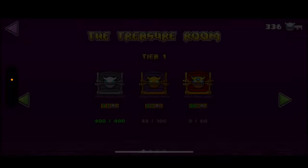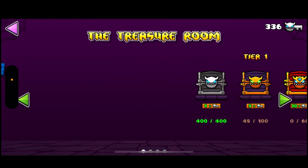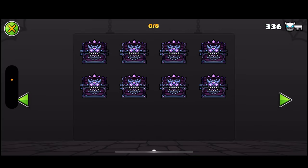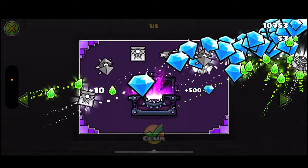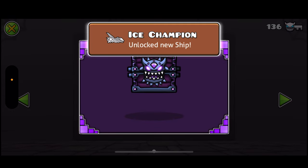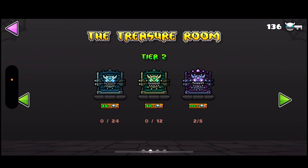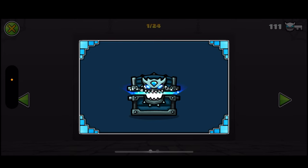Now when you go back in, you have all your demon keys. You can do this over and over. The thing with these chests too — every single time, even if you press the same chest, you'll get different rewards. So you can just go over and over until you get whatever you want with these demon keys.